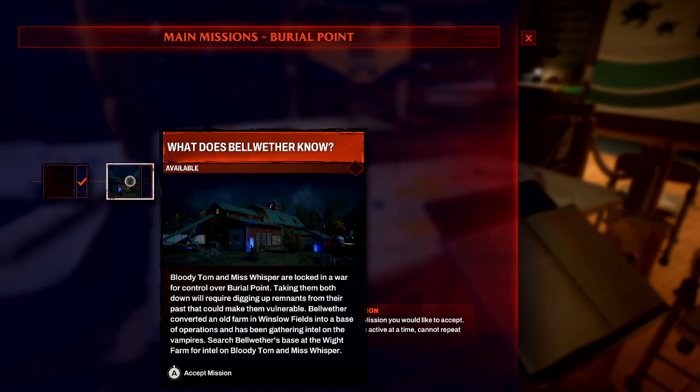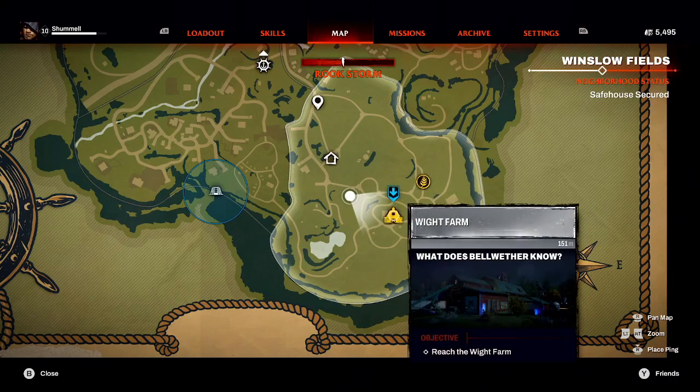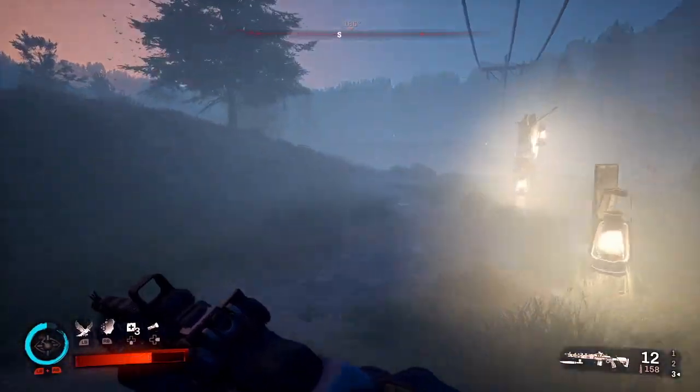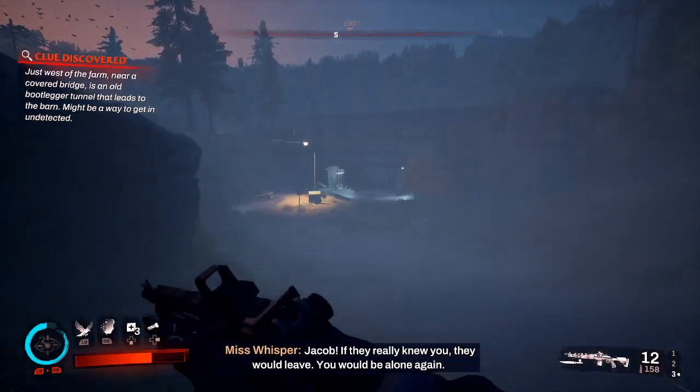During this main mission, you will have two objectives. One will be to go to the White Farm, which is where this takes place. We need to sneak into the Bootlinger Tunnel to get into the White Farm. Make sure you don't get too close to the farm because if you end up discovering the location, this achievement will then be missed. Basically hang to the right of it if you're facing it, or to the west of it.